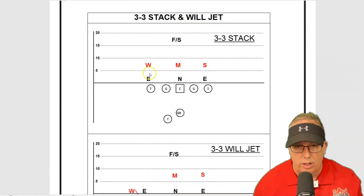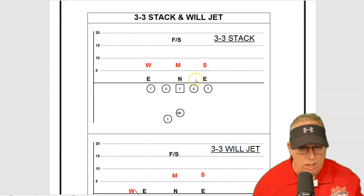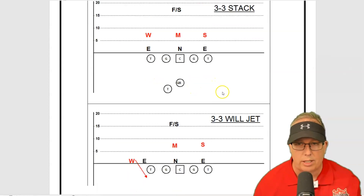33 stack just means you've got three down linemen, three linebackers, and they're stacked over the down linemen. You can do anything — you can have the defensive end twist in, you can have the linebacker come out. Let's say you go wave right on the defensive line, so all the defensive linemen wave to the right and the linebackers come to the left. Those are things you'll see in a 33 stack.